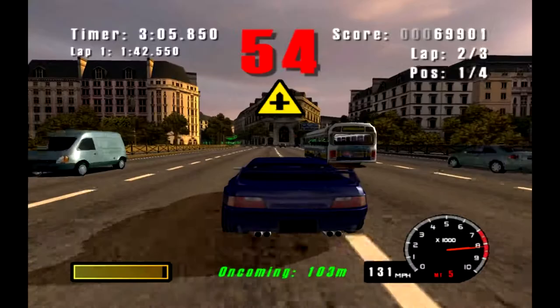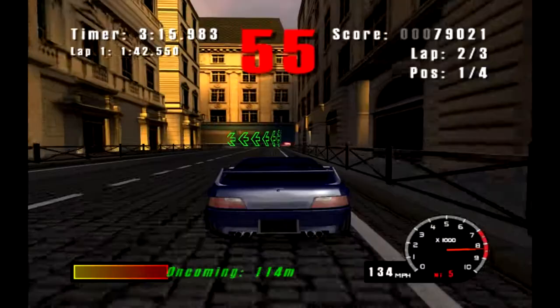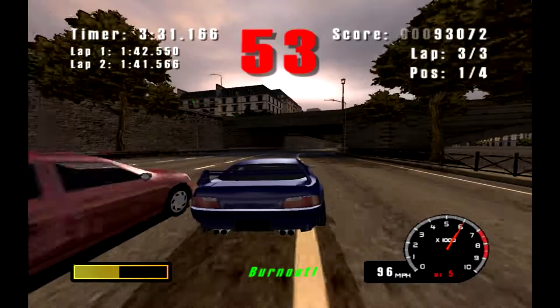Nearly caused an accident. Once again we're going to save the nitrous for the backstretch. Except this time, hopefully we don't do a complete 360 because that was stupid. We didn't do a 360, but we got stuck in the wall — perfect way to start the final lap, I suppose.